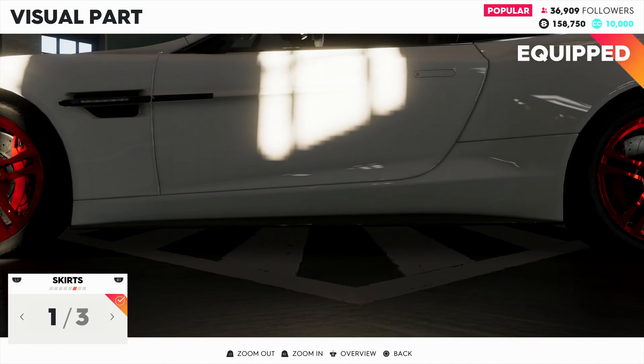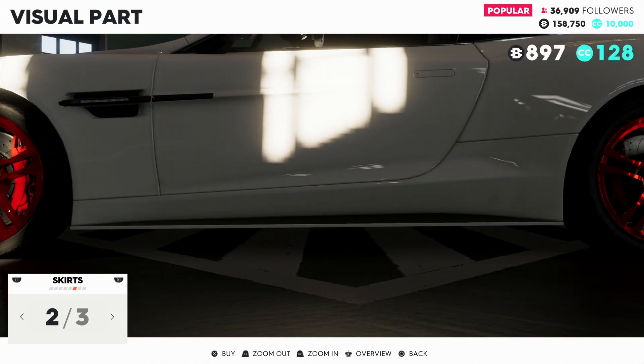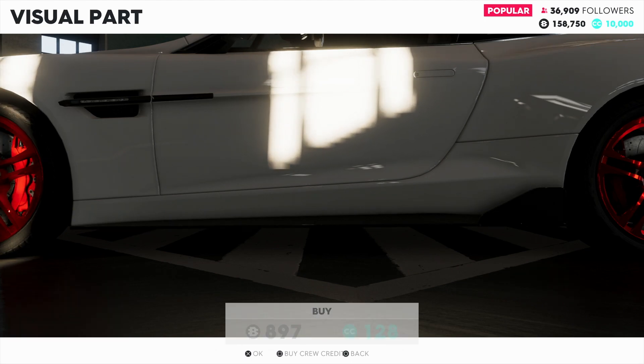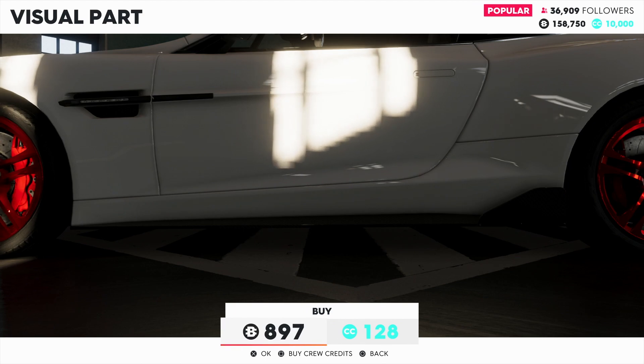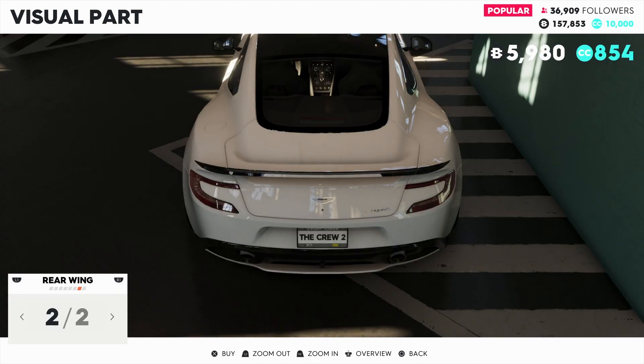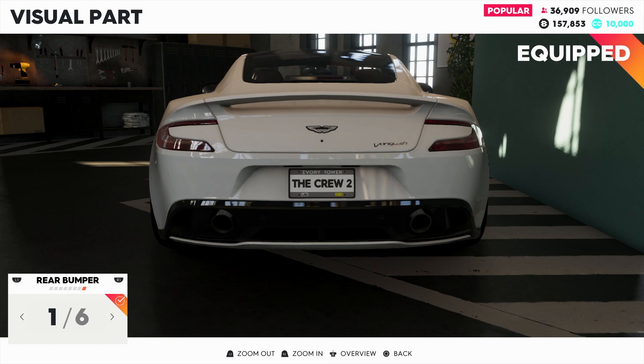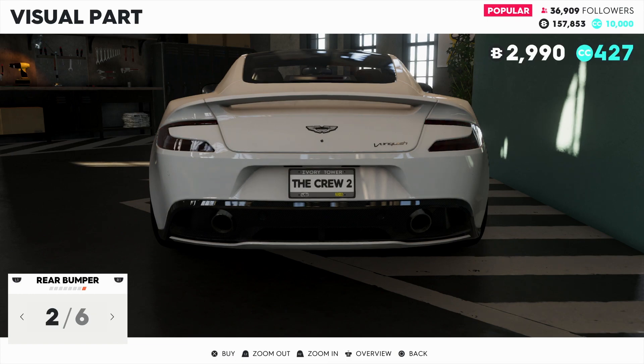For the side kits you can purchase those too — you have the standard ones, some white ones with carbon fiber accents on top, or all black ones. I'm going to put the all black ones on for another $897. You can continue customizing with a carbon fiber wing or leave the all white wing — I'll leave the all white for now. At the rear bumper you can fully customize that as well, and there are six different options on this car. Other cars may have more options but I'm showing you the Aston Martin which has six.